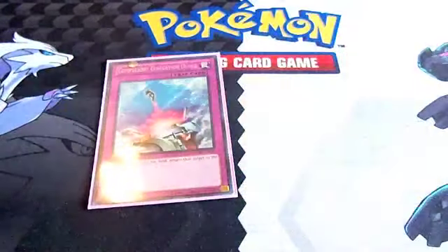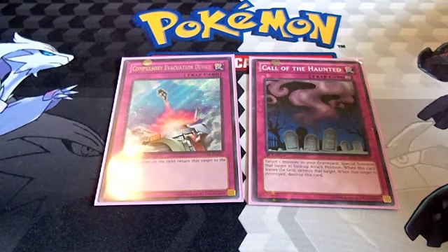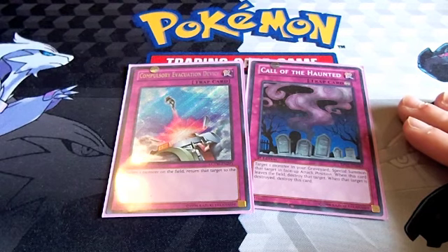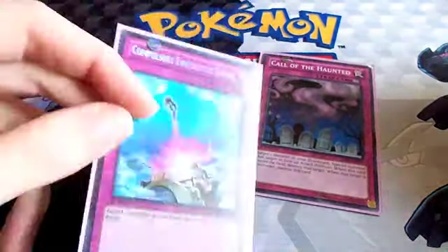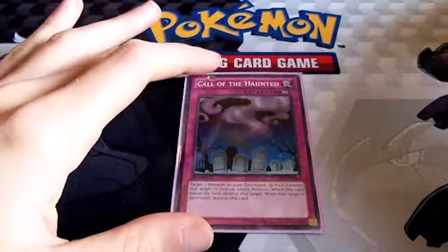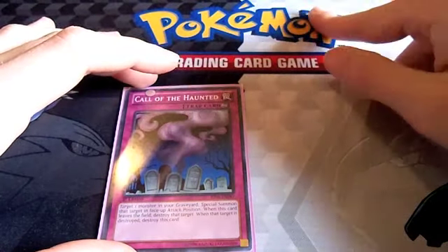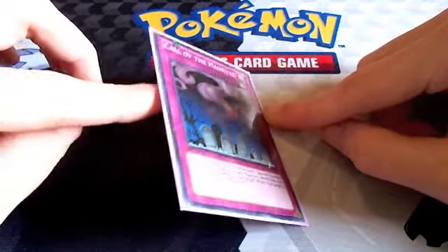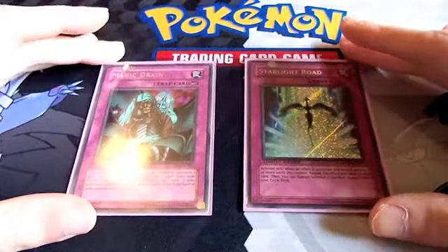The last of my trap cards are one-ofs: one Compulsory Evacuation Device and one Call of the Haunted. I was playing two Call of the Haunted before — I cut one to fit in Effect Veiler. Call of the Haunted is still great — you can flip it up, get Stratos, his effect grabs Bubbleman, Bubbleman's effect special summons, and you've got an Xyz summon. You can use this to get Ocean, then standby phase Ocean's effect gets Stratos, and Stratos gets another monster. Also, if Gorz hits the graveyard, you can use Call to bring him back as a 2700.